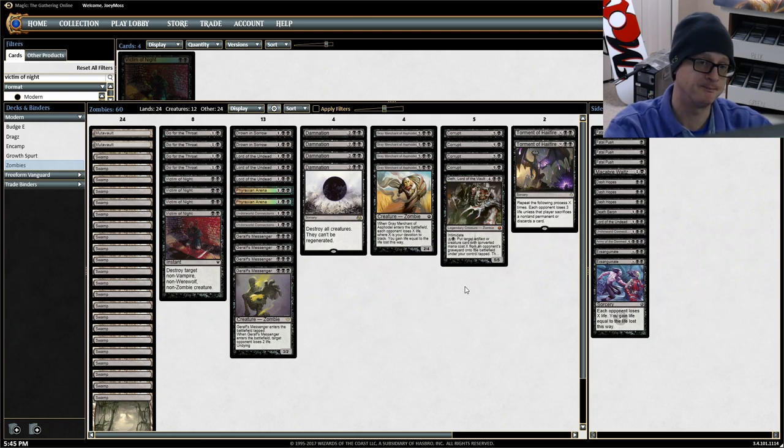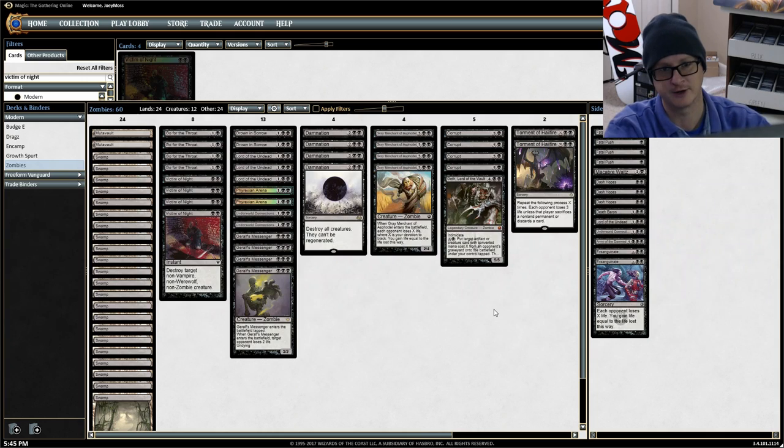That's why we're running 22 Swamps plus the two Mutavaults. Then we have Geth, Lord of the Vault — intimidate, put target artifact or creature card with converted mana cost X from an opponent's graveyard onto the battlefield under your control tapped, and that player mills X cards. It's a 5/5, and it can pull back cards from the opponent's graveyard with intimidate making it very hard to block.